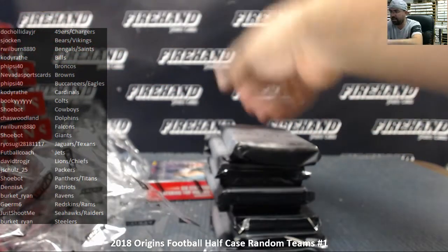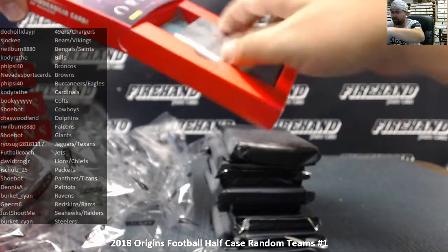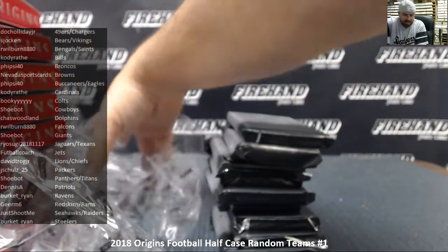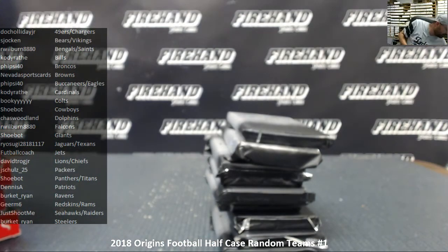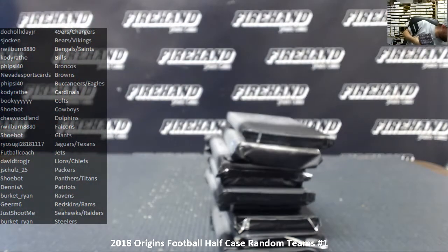Don't forget guys, the shield bounty is in play with Origins Football. If we hit the bounty, currently the shield bounty is at $1,700. If we do not hit the bounty, since this is a half case, we'll bump it up an additional $25 for the next break featuring products with an NFL shield — especially marked breaks of Origins, Unparalleled, and Certified.